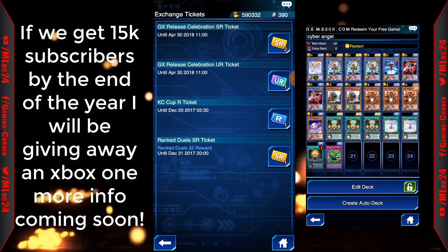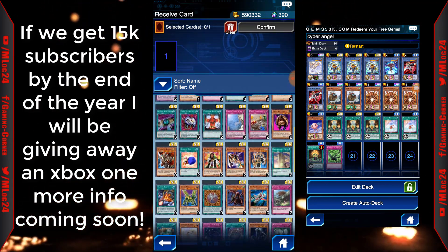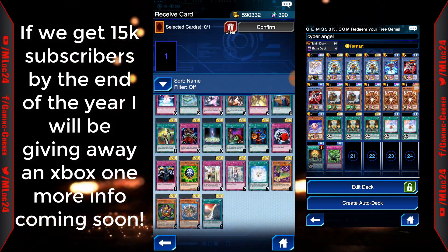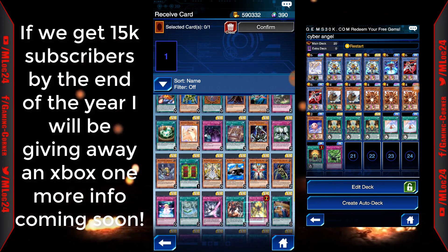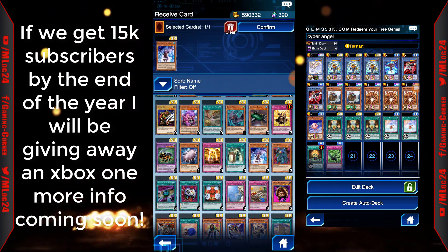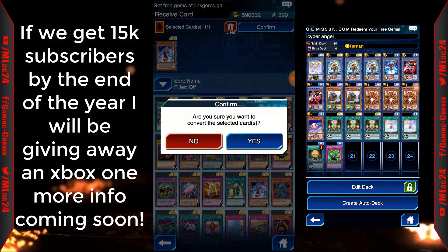Alright, which one — the KC Cup SR ticket, right. Let's see what I want. I'm not sure what the new cards were. I think it was a Solemn... Oh, I'm definitely going to grab this card — that's what I want. Let's see what this does — I think it's just an equip? Yeah, it's a normal monster. Alright, that's definitely what I'm getting. Confirm yes.